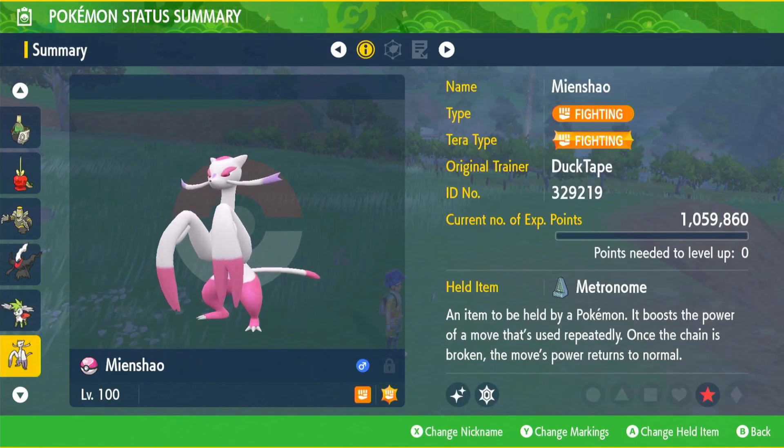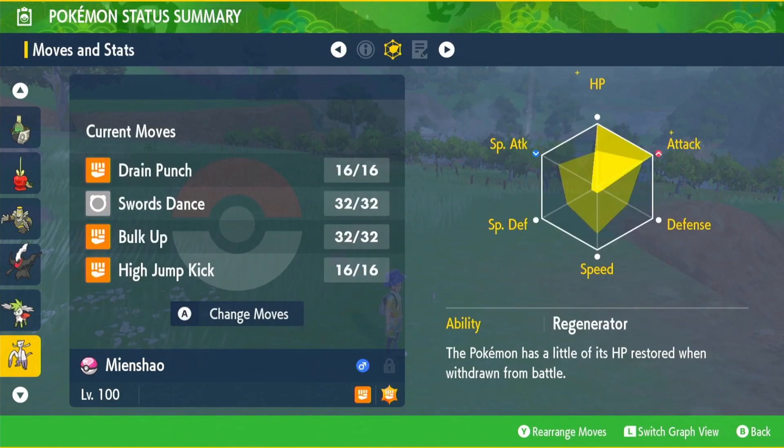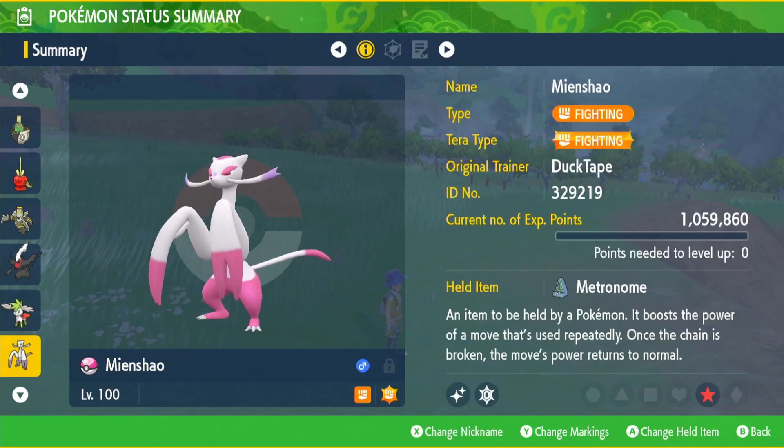Last Pokémon is Mienshao — fighting type terror, held item Metronome, EVs in HP and attack, adamant nature, ability Regenerator, and the moveset: Drain Punch, Swords Dance, Bulk Up, and High Jump Kick.